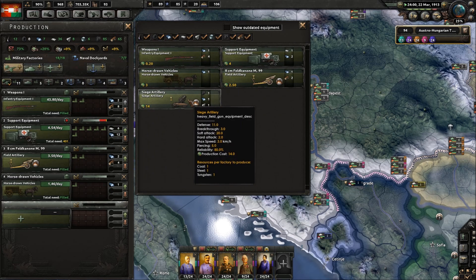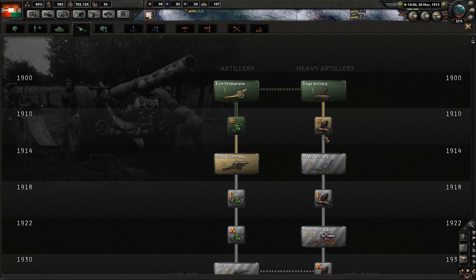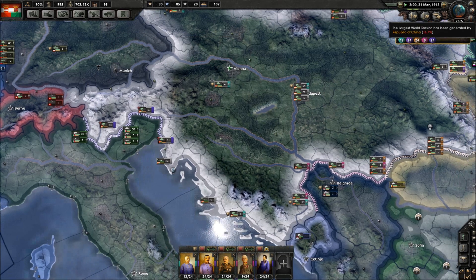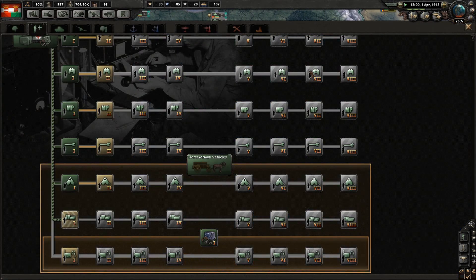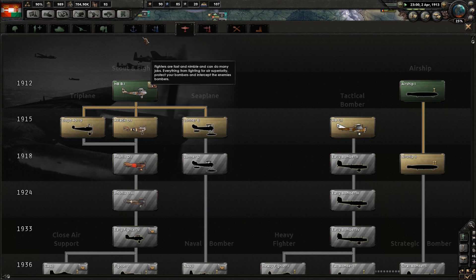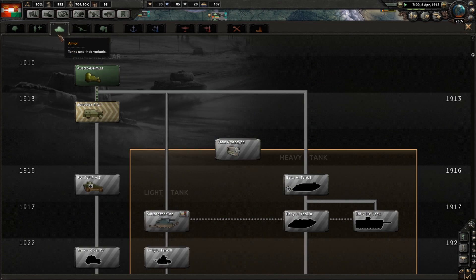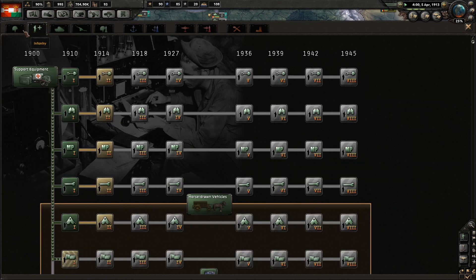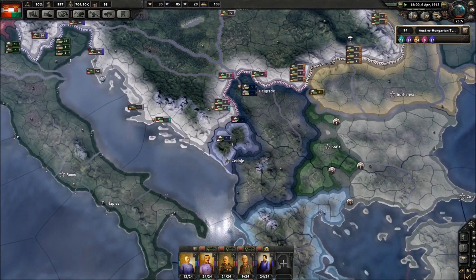Anything else we can build yet? Siege artillery - I've researched that. We do actually need to work on artillery. If we're going to keep our upgrades up to date we need to do it. 1914 is coming around pretty soon, so we're going to have to start working on new things. There's a lot coming in 1914. 1915 is more aircraft, 1914 is the new ship line and artillery line. Armour's next is not until another two years. 1914 is all infantry.